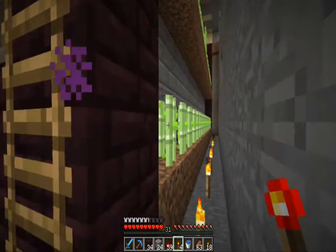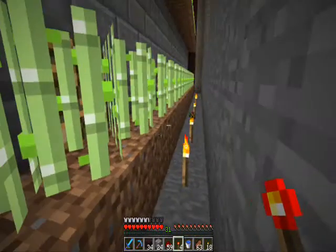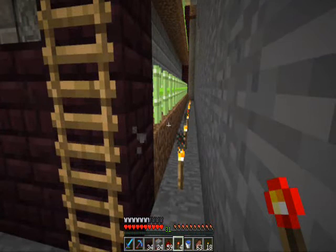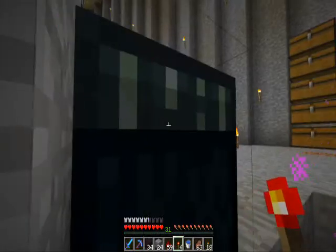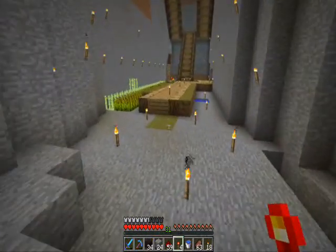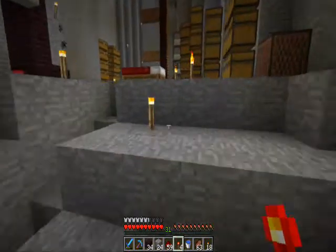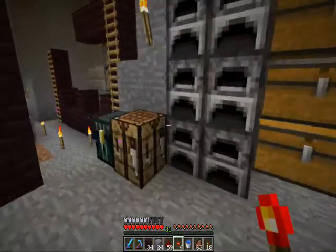I quite like that design, it works quite well. Since I've got the silk touch pickaxe I should get some grass on that - it would look quite nice, a bit of green. Although we're in the desert, so grass doesn't really go green, it sort of goes vomit colour. Perhaps I'll do a few tests later on - it's all about testing.